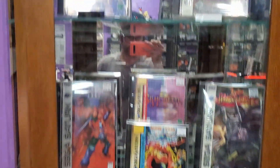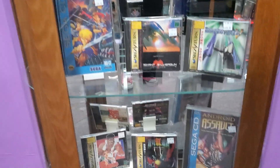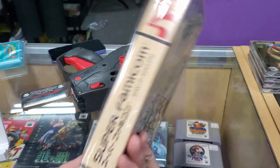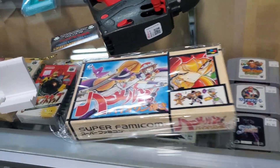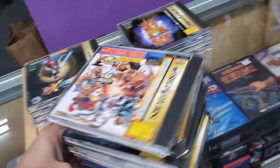On top of that, of course, we got the awesome display case over here, keeping it stocked with awesome goodies. Got the Super Famicom — got a complete-in-box Violinist of Hameln. Not quite sure if it's Hameln or Hamlin, I've seen it both ways — anyway, got that really cool 2D side-scroller game.